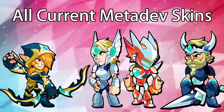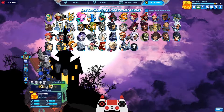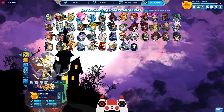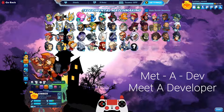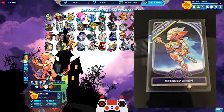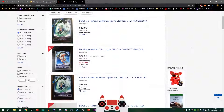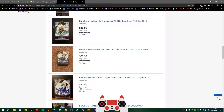Number 6 is the MetaDev Skins. There are currently four different MetaDev Skins in Brawlhalla, and all of them are hard to get for the average player. The first MetaDev released was Orion, followed by Brynn, Ember, and Bodvar. These are unique skins you can typically only receive by going to an event like Pax, Dreamhack, or BCX, and actually meeting a developer of the game — hence the name MetaDev. The codes are on cool cards, kind of like a Magic the Gathering card. People do sell these on eBay, but if you go to the events you can get them for free. BMG will also occasionally give away a MetaDev skin during their live streams.